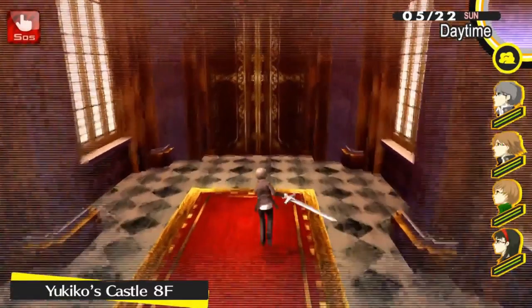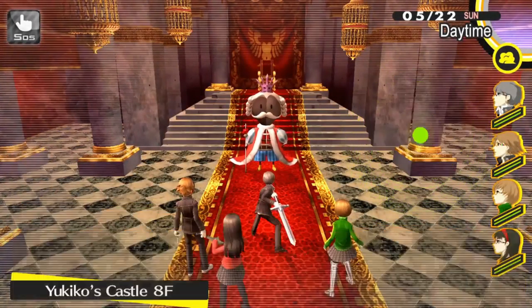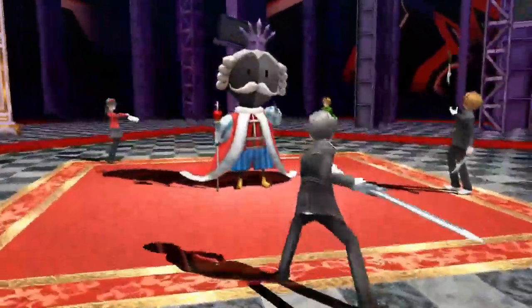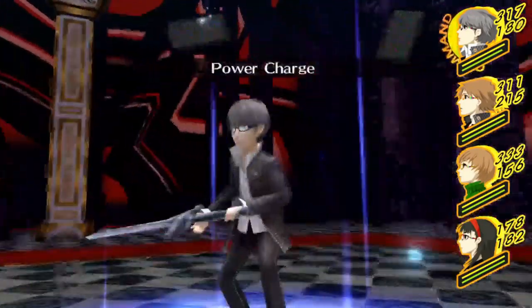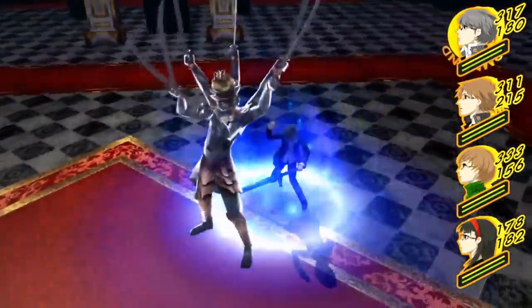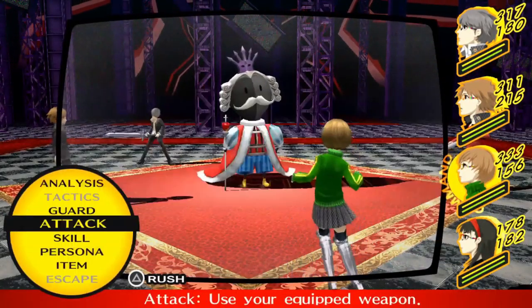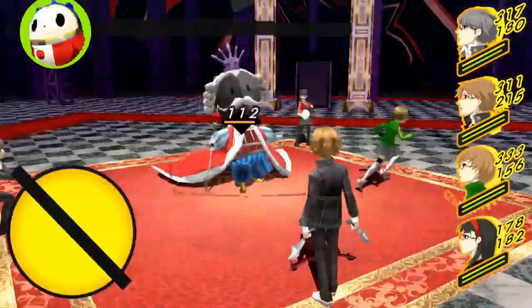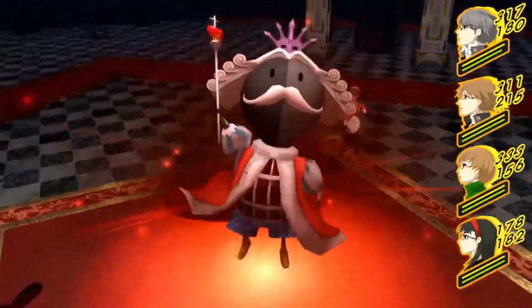Hey guys, what's up? Anchormanager here. Today we are looking at the optional mini-bosses throughout Persona 4 Golden, and how you can unlock these boss fights. Well, clear the dungeon. These boss fights are available in the first playthrough. It doesn't really do much for you in your first playthrough unless you just want to boost your stats. On a second playthrough, these will unlock a special boss fight, which will be in a later video.